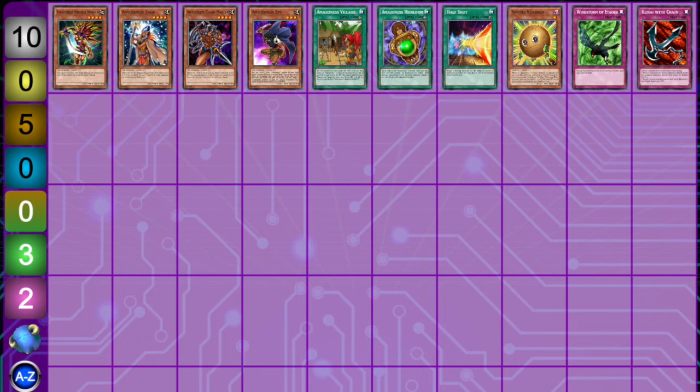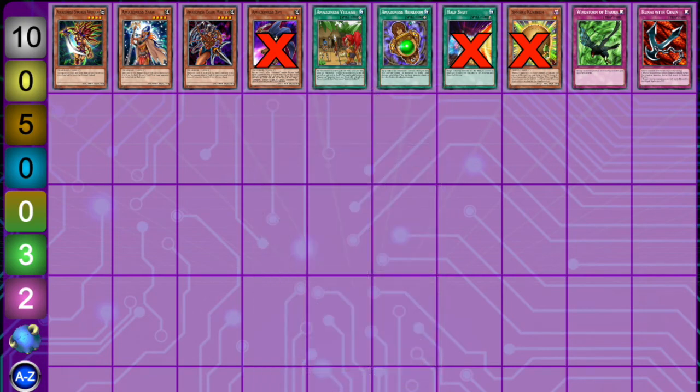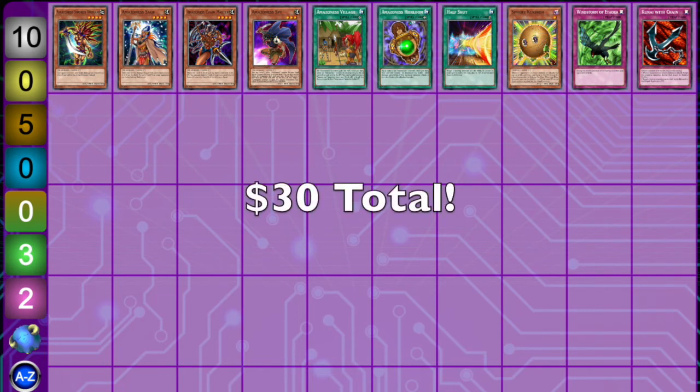Let's talk budget. Everything in this deck that isn't Sphere Karibo, Half Shut, or Amazonas Spy is actually in the Kaiba Starter Deck — Duelists of Tomorrow — which contains all of Mai's cards (Amazonas), Kaiba's cards (Blue Eyes and such), and Joey's cards. Joey's deck contains Kunai with Chain. So building an Amazonas deck essentially costs $30 before side deck. You just buy three Kaiba decks and you have it. Half Shut and Amazonas Spy can be picked up for $0.05 each on Arena. If you feel the need to play Sphere Karibo — currently the most expensive card in Speed Duel at around $15 — go ahead, but Kunai is just better for the mirror right now, so you can stay at $30.